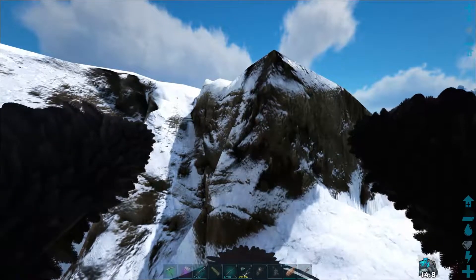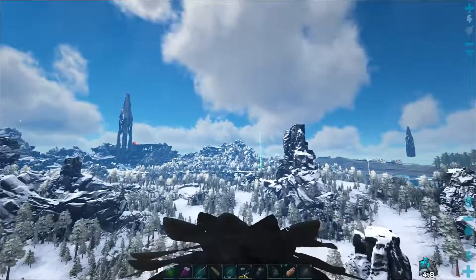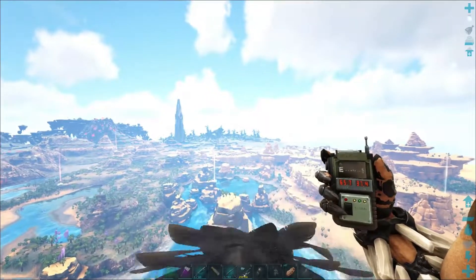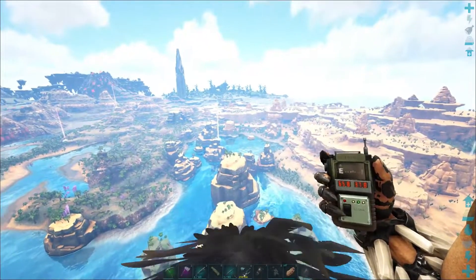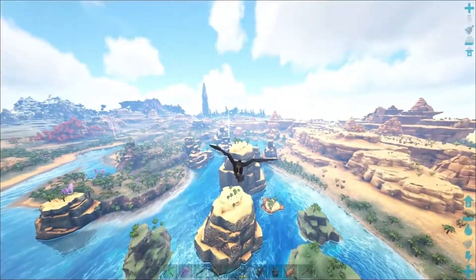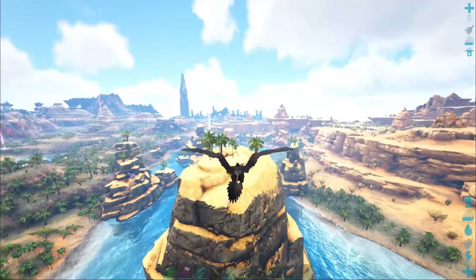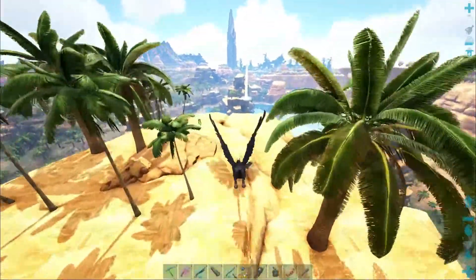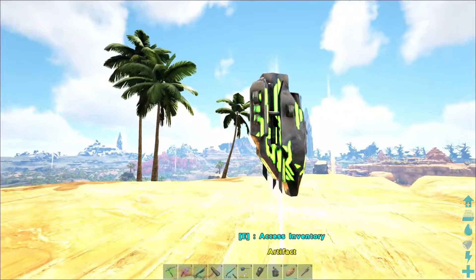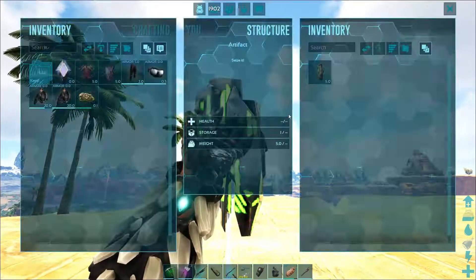Next we're going for the Artifact of the Hunter — it's also on a peak but over in the desert area. The coordinates are 66, 40, which puts us right down on that peak there. A little dive-bomb action for some speed. I've seen this one a couple times on supply runs but saved it for this video.